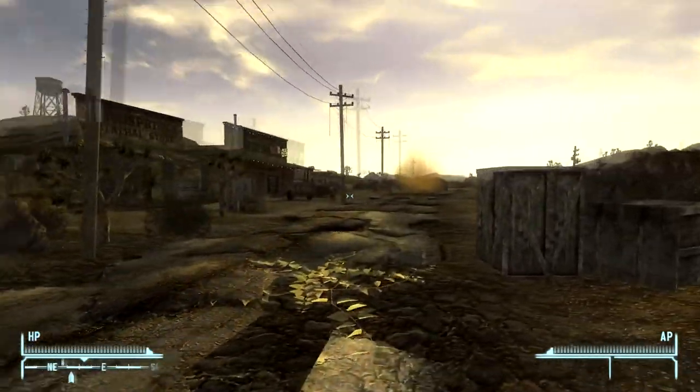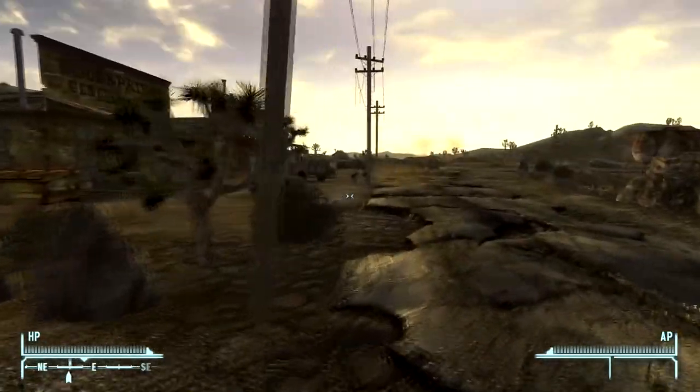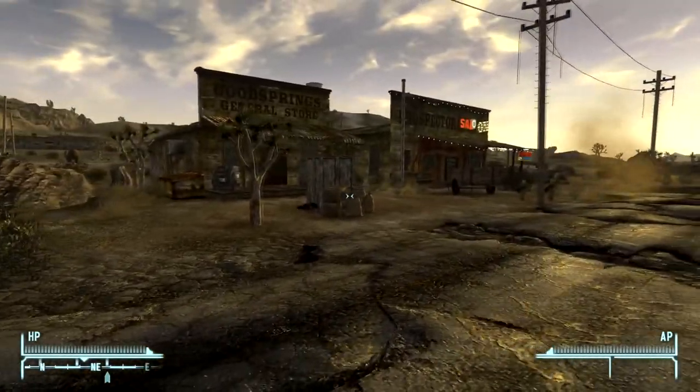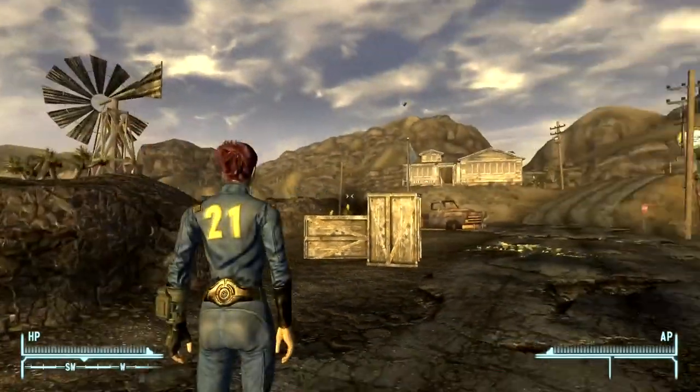Welcome back to episode 2 of Fallout New Vegas. We just talked to Victor in episode 1, and now they said we need to move on to talk to Sunny Smiles. But I was thinking, we're wearing a vault suit and it looks weird.